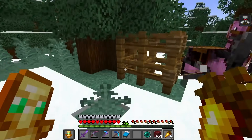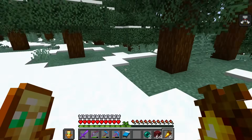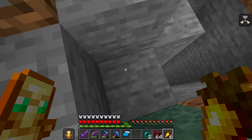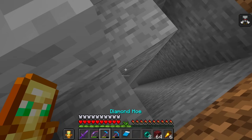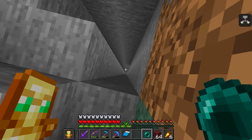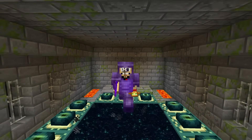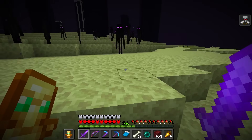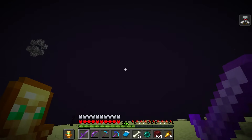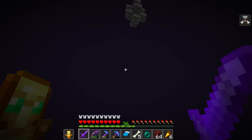I found all of our horses - we're right here where we started digging down. Oh, here we go! We don't want to fall down, so I'm going to ender pearl down - that's going to be safer. We found it! Okay, time to go in and find the little gateway portal. There it is up there. Trying not to look at the Endermen - I'll ender pearl into it.